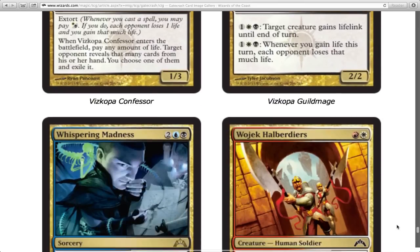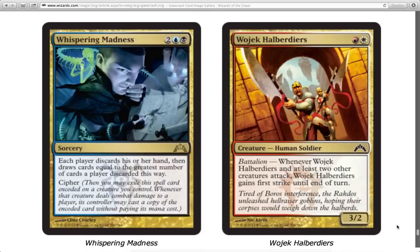Whispering Madness — each player discards their hand, then draws cards equal to the greatest number of cards a player discarded. That's fun, it's mutually assured destruction, and I like cards like that. But I don't like getting rid of my whole hand, so that's a problem I have with it. The art is crazy balls nuts though, so I do like that.